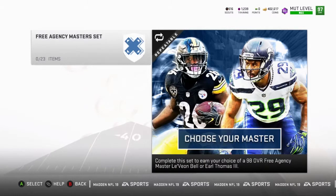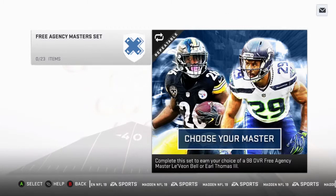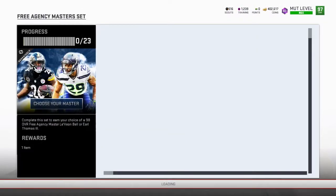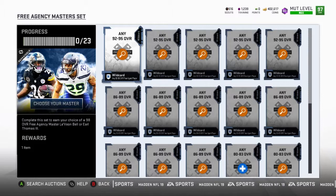So in the Free Agency promo they got a master set and all kinds of players. It says: complete the set to earn your choice of a 98 overall Free Agency master — Leveon Bell, or Earl Thomas. Leveon Bell already lets you pick any team, we already know that. But Earl Thomas — I have no idea if you get to pick any team on him. I didn't hear anything about it.